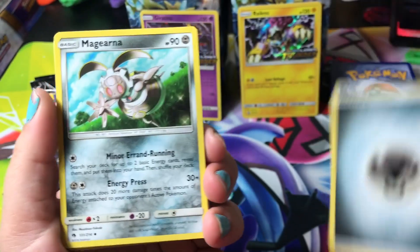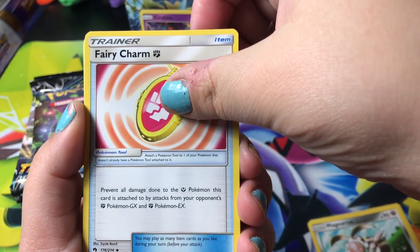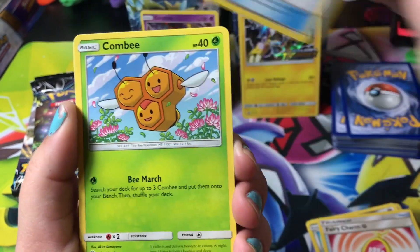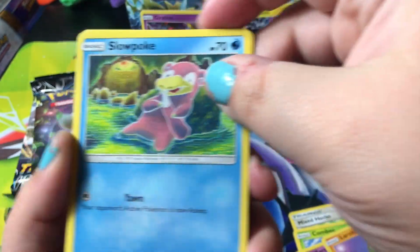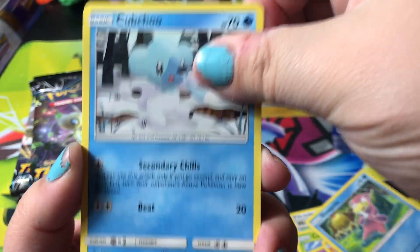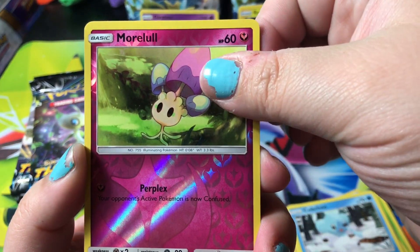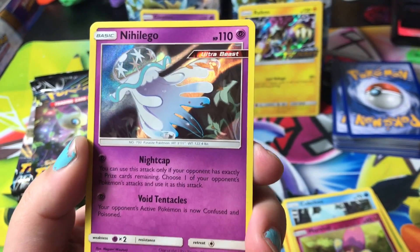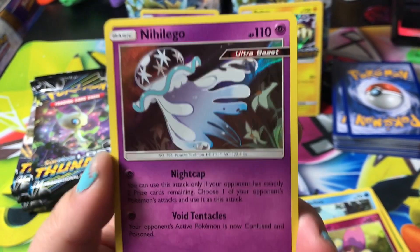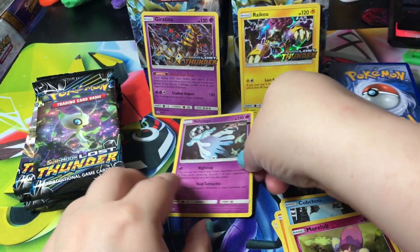Pack one: we have Steel Energy, Magirna, Fairy Charm, Mixed Herbs, Comfey, Larvitar, Slowpoke, Chubchoo — cute name — Morpeko reverse holographic. And our rare is an ultra beast holographic — Nihilego! That's beautiful.